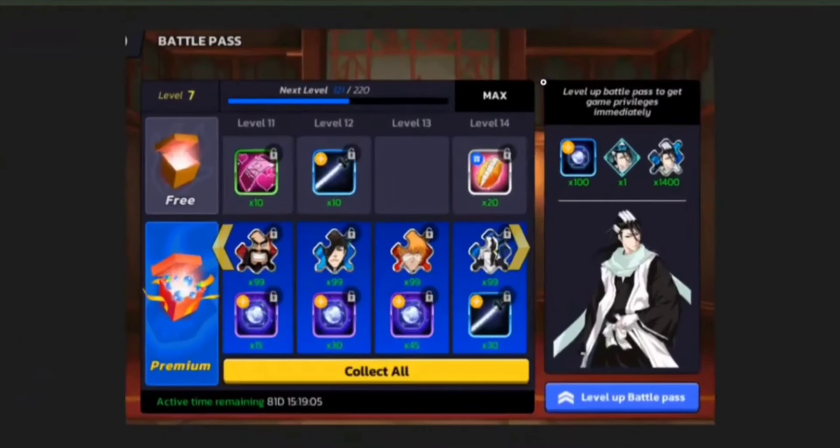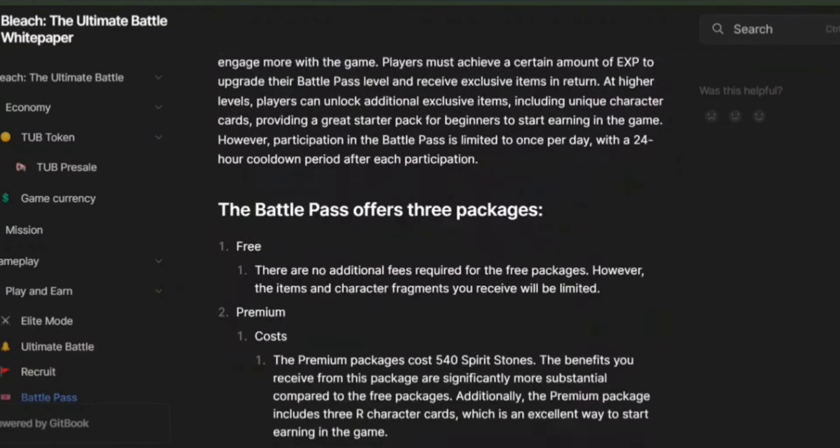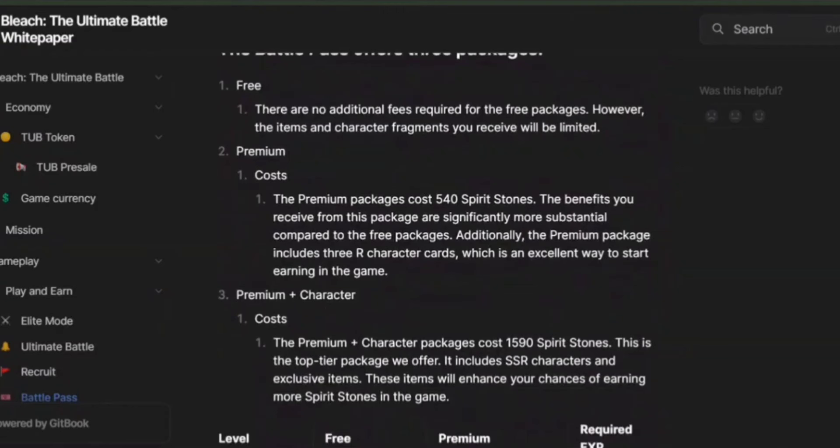Bleach encourages players to engage more with the game. By earning a certain amount of EXP, players can upgrade their battle pass level and receive exclusive items. Higher levels unlock more rewards, including unique character cards great for beginners. You can only participate in the battle pass once per day with a 24-hour cooldown. There are three packages: the free package has no additional cost but offers limited items and character fragments; the premium package costs 540 spirit stones and includes three rare character cards; and the premium plus character package costs 1,590 spirit stones, includes SSR characters and exclusive items, and enhances your chances of earning more spirit stones.